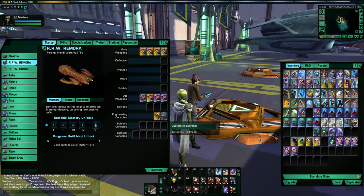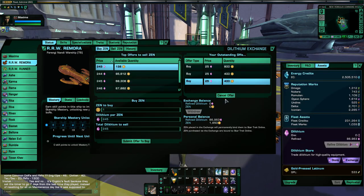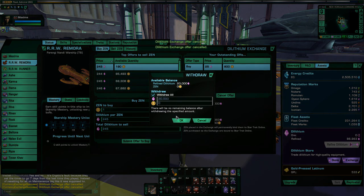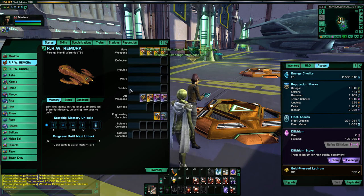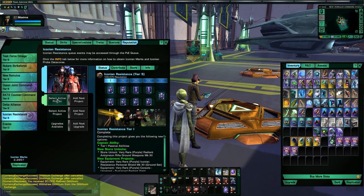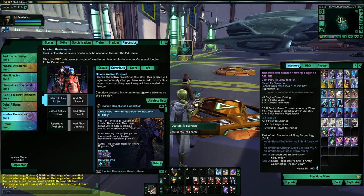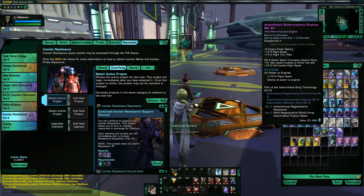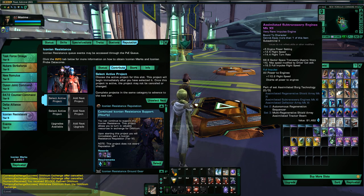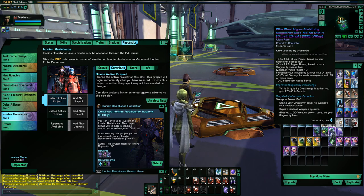Okay, so those are the weapons. I just got enough Iconian reputation to get the Iconian set, so I'm going to start that building right now. On my other build, I was using the assimilated two-piece for the deflector and impulse engines, the Dyson shield, and the elite fleet singularity core. But this is honestly more of a defensive build.